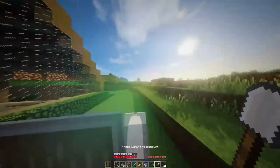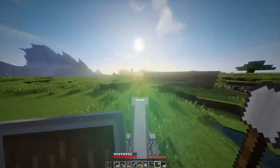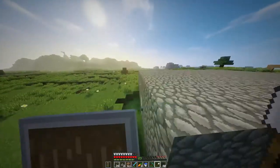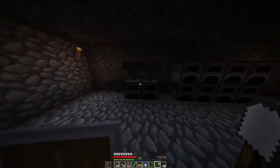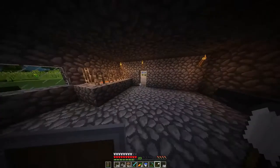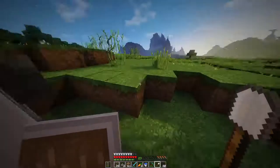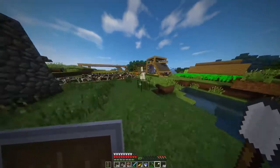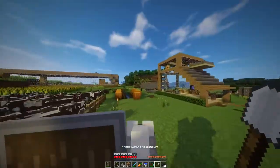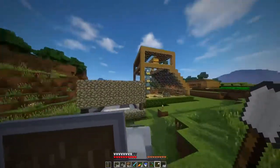I should have made an update video about what's going on, since I've done so many updates. Here we are — this is my furnace room, as you can see it has all my furnaces where I can put stuff. There's lava just for adding to the look, and it's also a little bit useful.